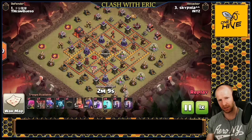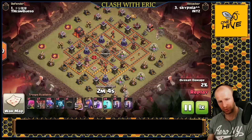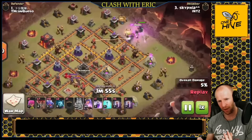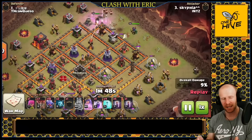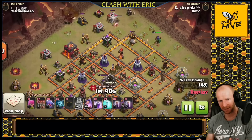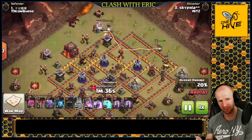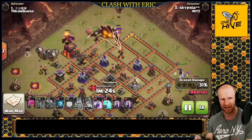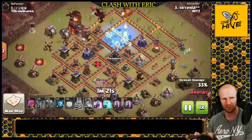Next up is the drag bat. This is not an all-inclusive list — another video will cover even more attacks without a siege machine, so make sure you're subscribed. For the drag bat, we're looking for external air defenses we can take out while forming the funnel without pulling the CC. The CC is pretty internal here, so he can go in with just his king and queen to take out two air defenses and form the funnel at the same time. Dragons need a good funnel, and we also need to reduce damage and funnel the other side.